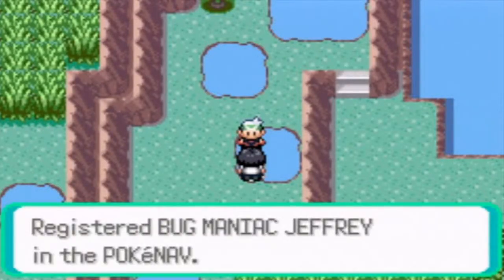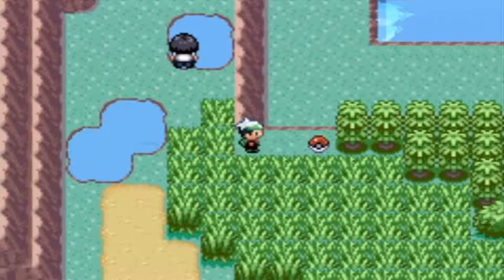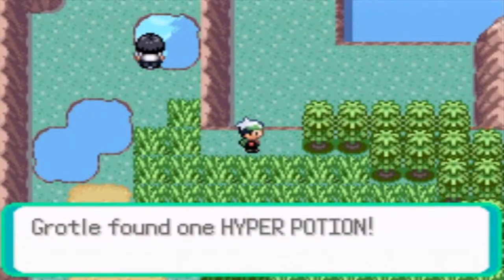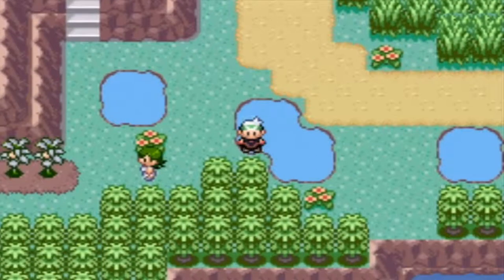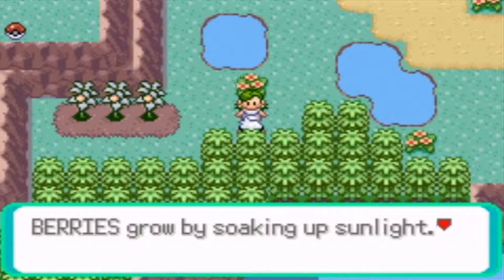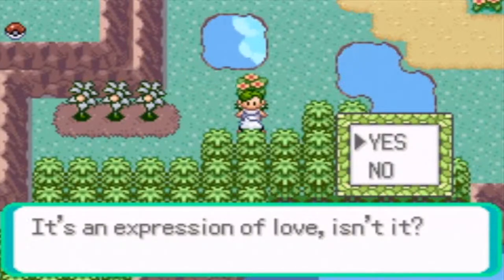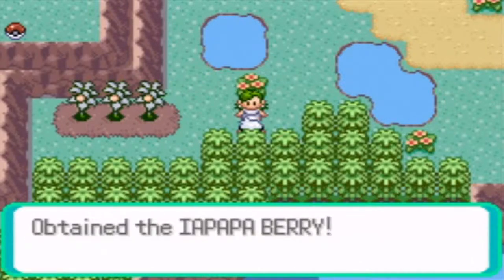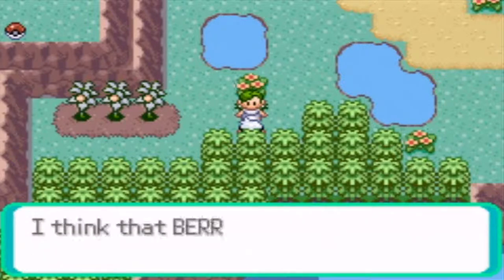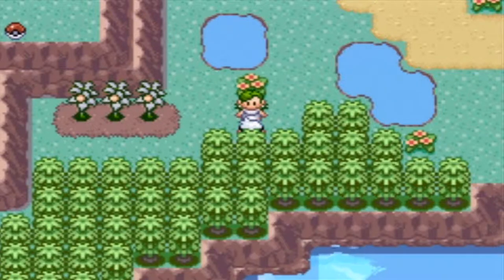Do you have a PokeNav? Gosh, almost every Pokemon trainer it seems like wants my PokeNav entry or number, however you want to say it. There's a Hyper Potion — very nice. And I think this person just gives you a berry. Let's talk to her — she's a Praise Girl soaking up the sunlight. We help the berries grow by watering them regularly. It's an expression of love! I can't even pronounce that berry name, but anyway we got it.